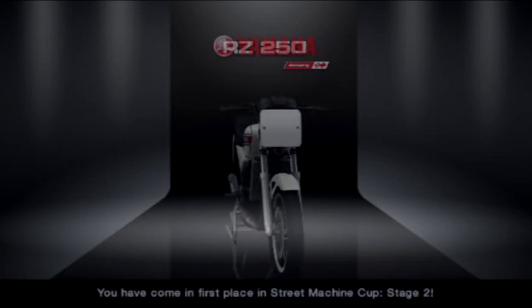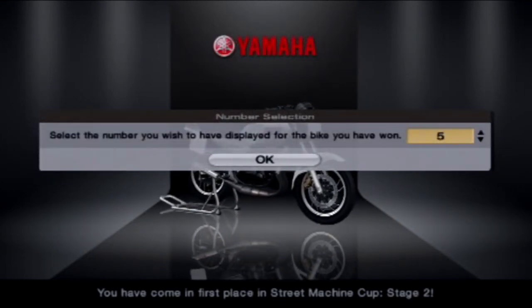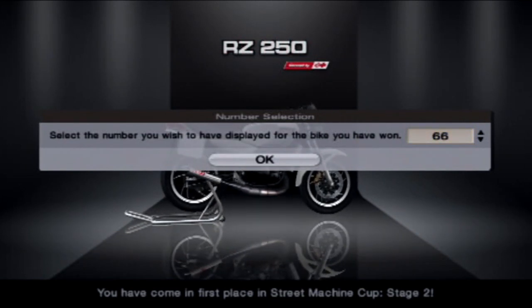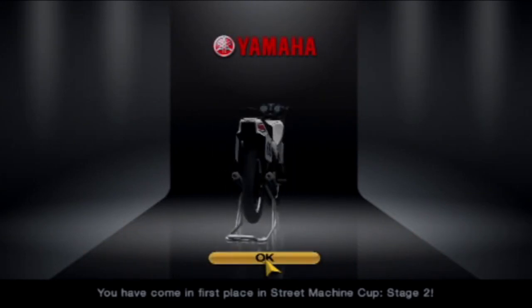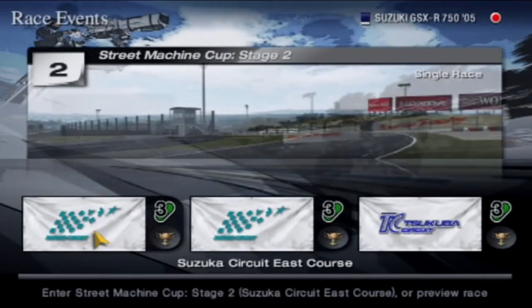We won that race - that was a very good race to win actually. A lot of fun around the Tsukuba Circuit to ride a bike. Definitely would not want to drive a supercar like you have to in one of those hard challenges in GT4. But there we go - we got the Yamaha RZ250 Racing Modify, which looks very similar to the last bike surprisingly. We're going to do the same as what we do with every bike - put the number 69 on it. That is Street Machine Cup Stage 1 and Stage 2 completed.